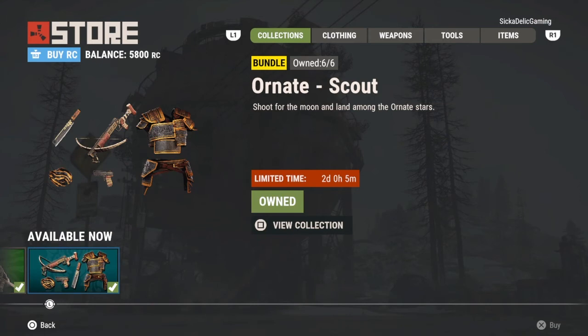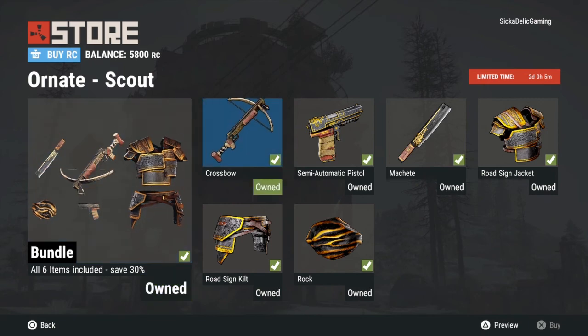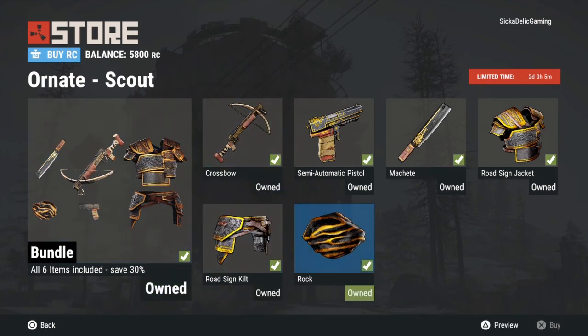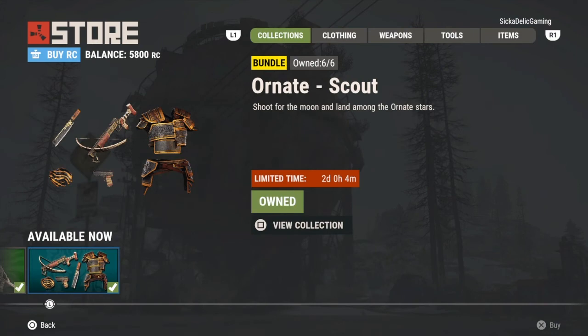And finally the Ornate Scout Pack. This is going back to the Ornate set just like we had the Veteran we talked about — this is just some more skins for other items. We got the road sign jacket, the road sign kilt, even a rock, semi-auto pistol, machete, and crossbow. Just like the other Ornate pack, it's this great gold engraving on this black metal and it just looks great. I highly recommend those packs to anyone.